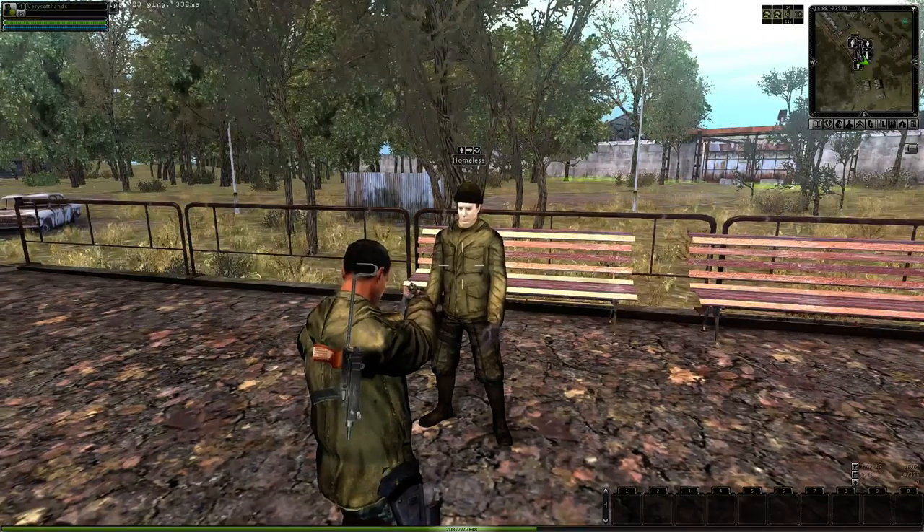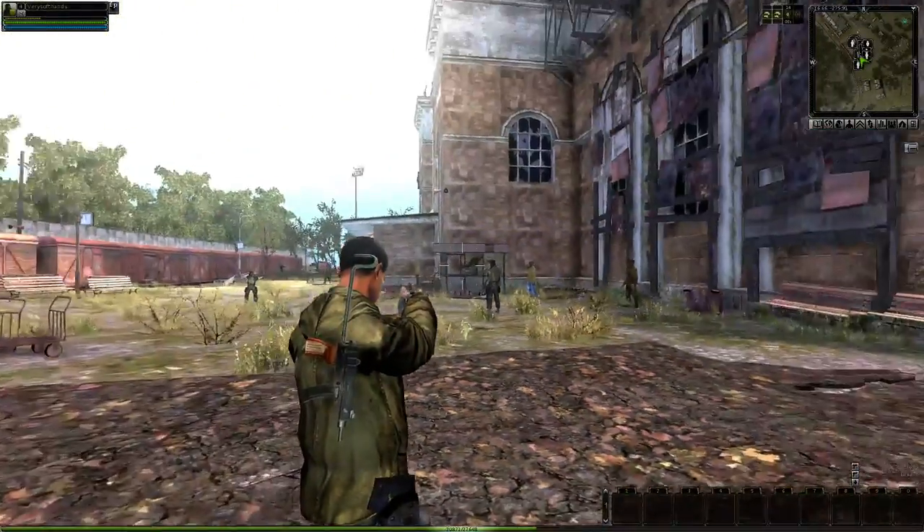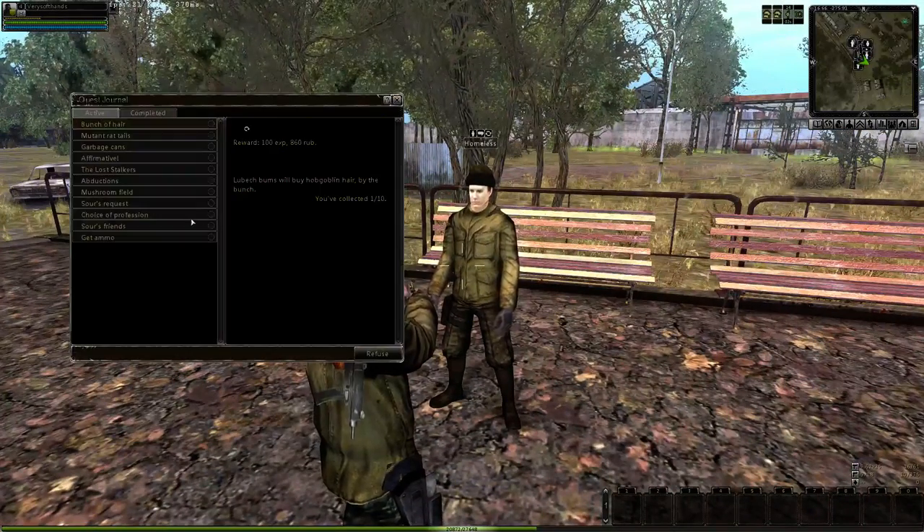This homeless man here, near the train — this is the area that you start in, there's the train station. This homeless man will give you these quests, both of them.